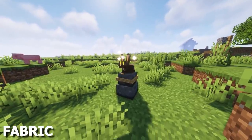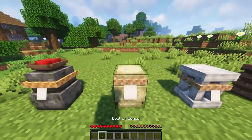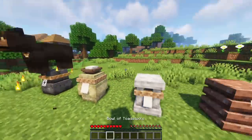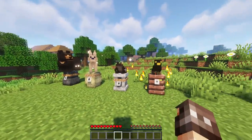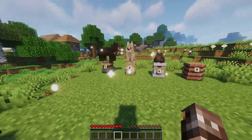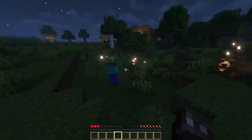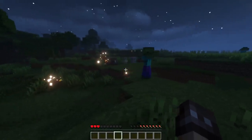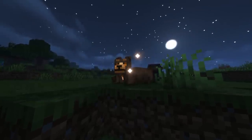Guardians Galore allows you to summon mobs who can help with defending bases. Using one of the four new Anchor Stones, you can place bowls of food on top to spawn different Guardians. Anchor Stones are linked to Guardians, causing them to teleport back if they wander too far, and you can configure the protective range of Guardians. All the Guardians have their own sounds and animations, and some of the different breeds include Foxes, Dragons, Wolves, and Ravens.